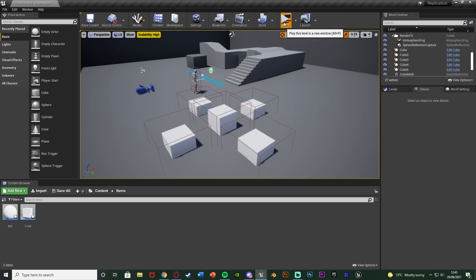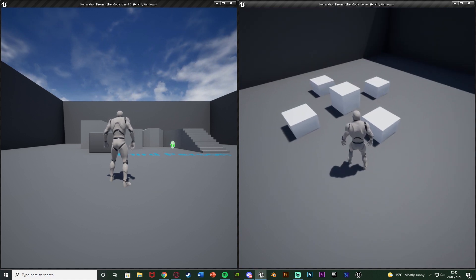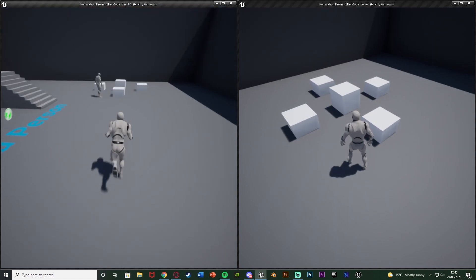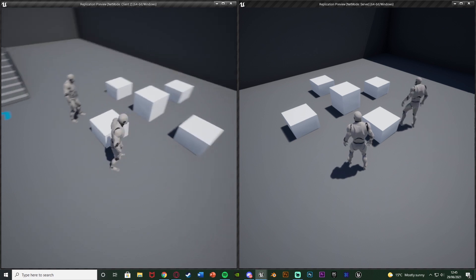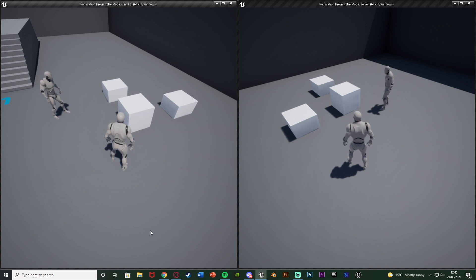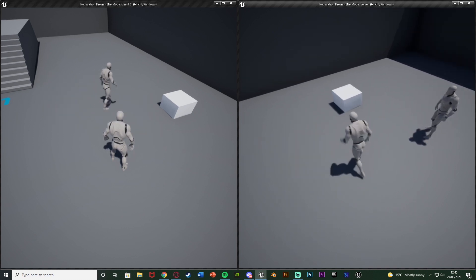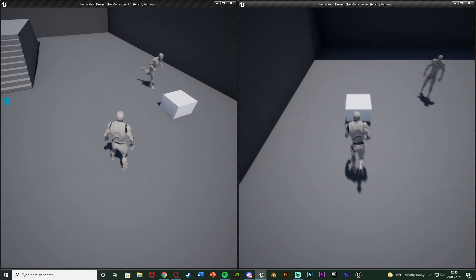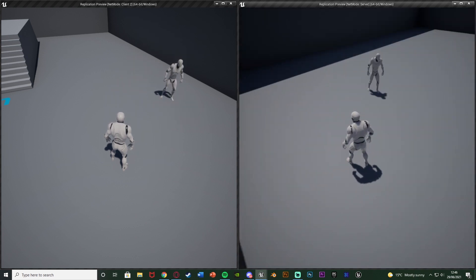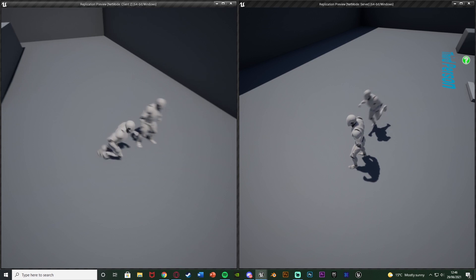Let me hit play and show you what we're going to make today. I've got a server and a client and I've got five different boxes here which I'm going to pick up and destroy on both server and client. Right now I'm playing as the client - go up, pick up one of these boxes and it destroys it for both people playing. And if I go to the server now it's going to work here as well. As you can see this is working for both and for everyone playing - we're going to be replicating destroying these, and it also works with the collision because it is destroying them, not just hiding them.